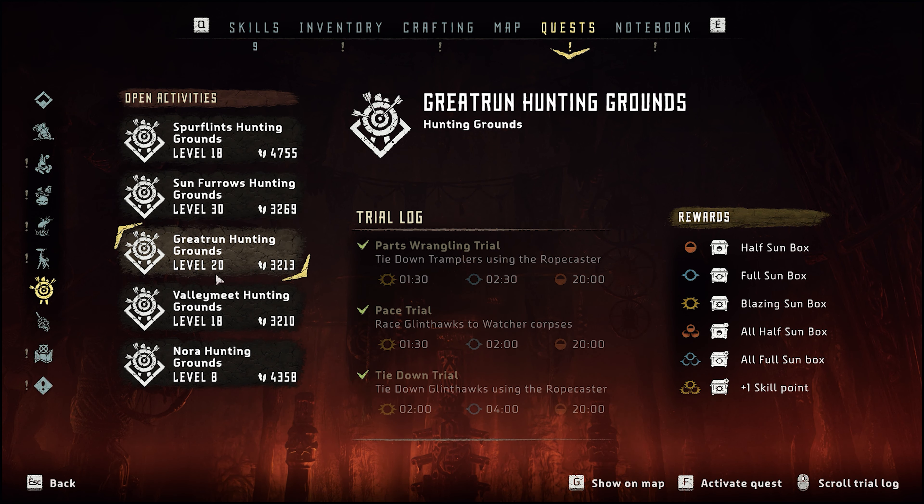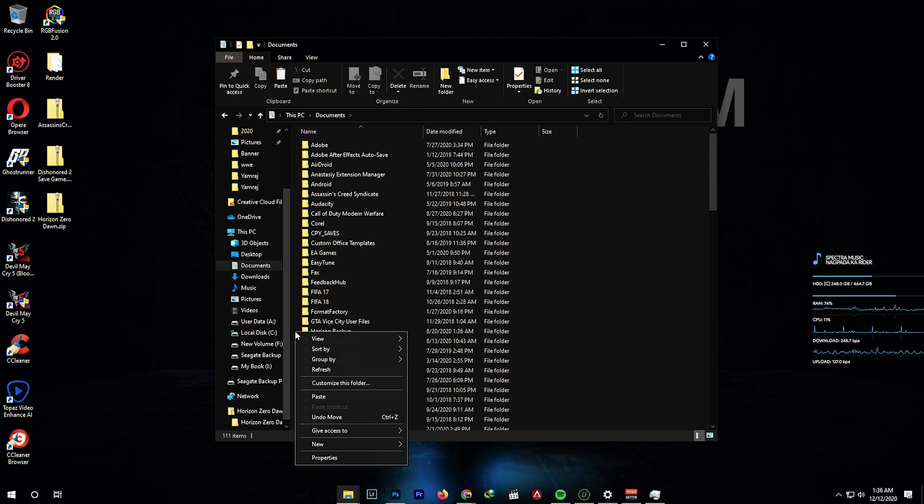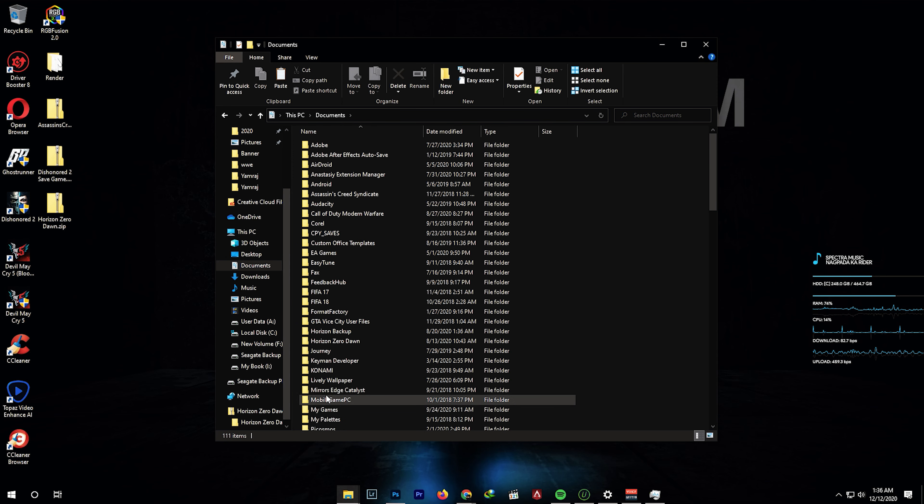To use this save file, just download the file from the description — it's a zip file. Open it up, copy the Horizon Zero Dawn folder, go to your Documents folder, and paste it, replacing the existing files. Before replacing, make sure you back up your old save files in case you want to go back to your own save.